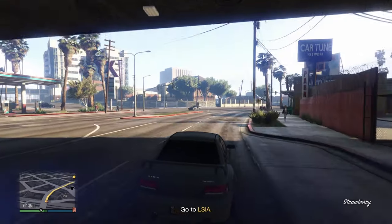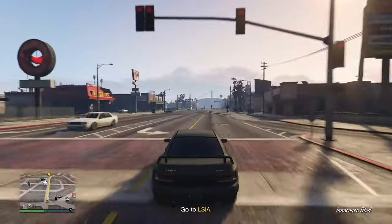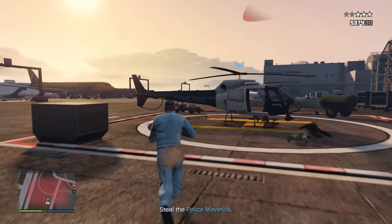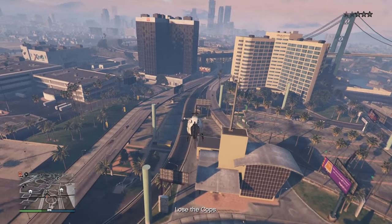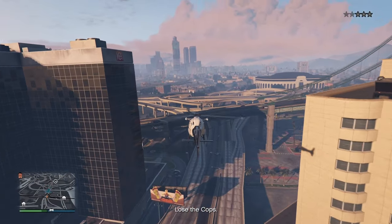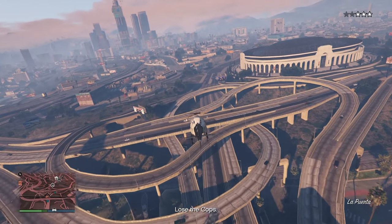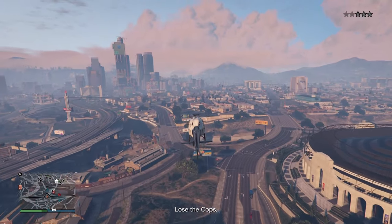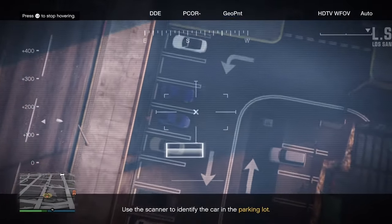The second setup is the vault code. This one is probably the harder of the two, but if you follow my instructions you will have no problems. The first step is to go over to LSIA and steal the police helicopter. Once you are inside the helicopter, fly up quite high then fly towards the middle of the city where all of the big buildings are. You don't have to worry about losing the cops as it will happen naturally as you are flying towards the middle of the city.